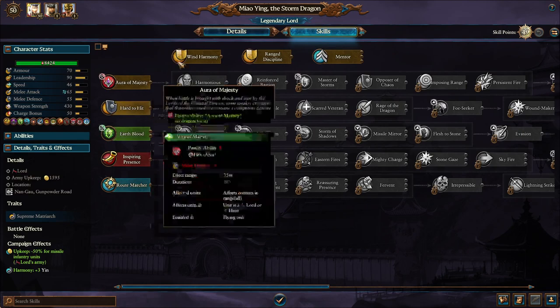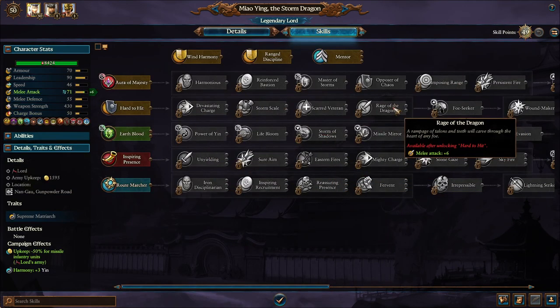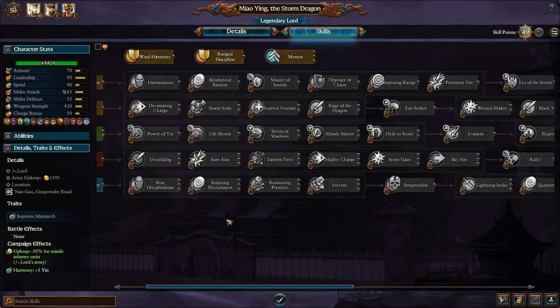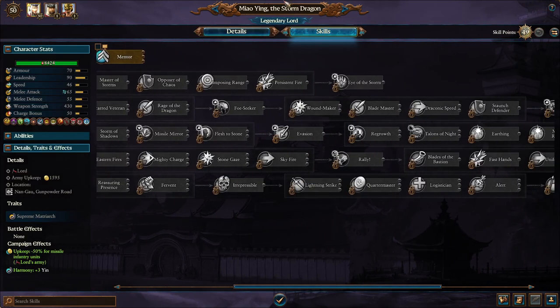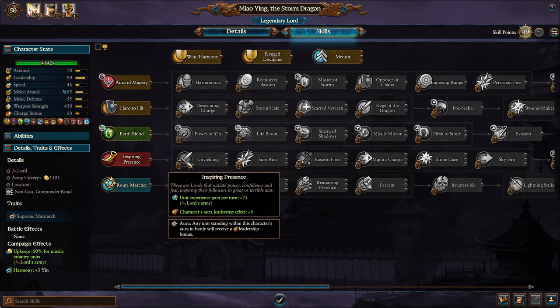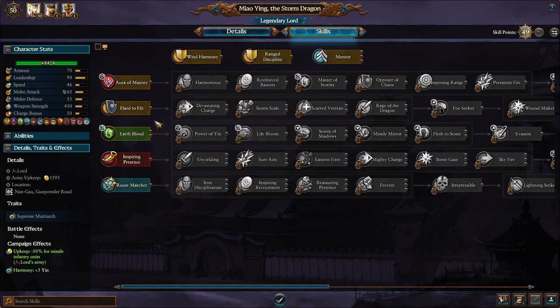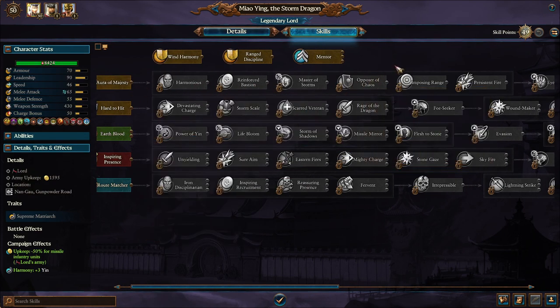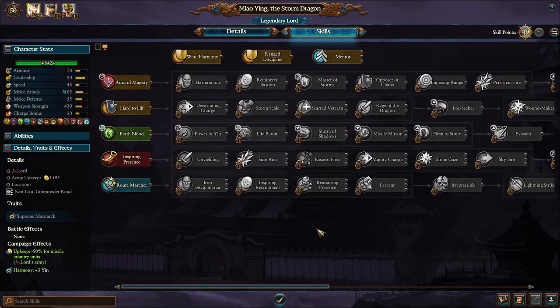Without further ado, let's jump into how I'm going to progress in these videos. Instead of just putting the points in and then talking about it, I'm just going to actively do it. For some legendary lords like Miao Ying, they obviously have more than 50 skill points you can use in a campaign, which means you're going to have to pick and choose which ones you want. You can buff certain units in her army, make her a single entity killing machine, or use her special skill tree — there's tons of things you can do.